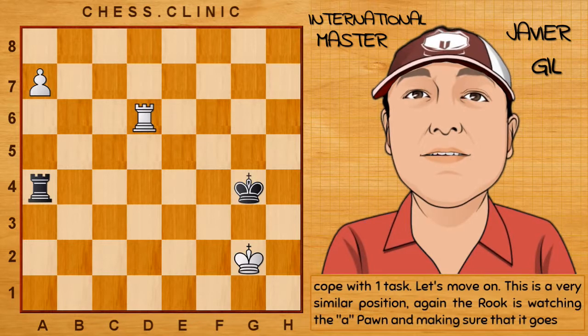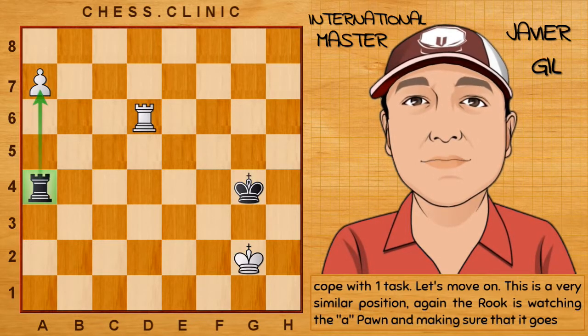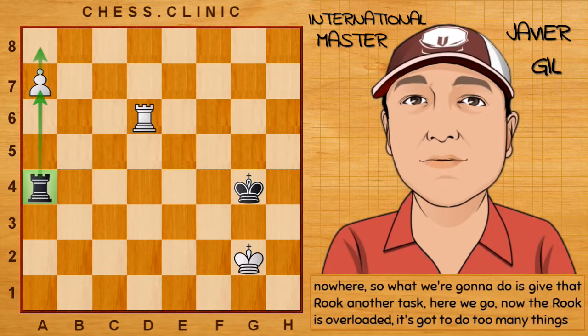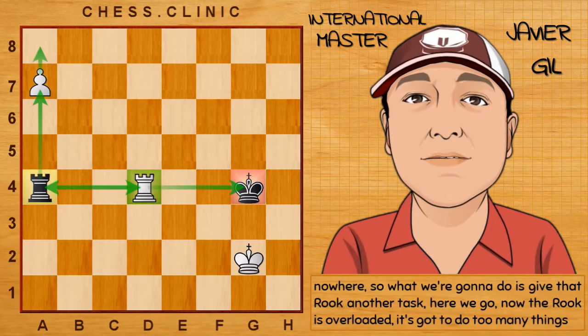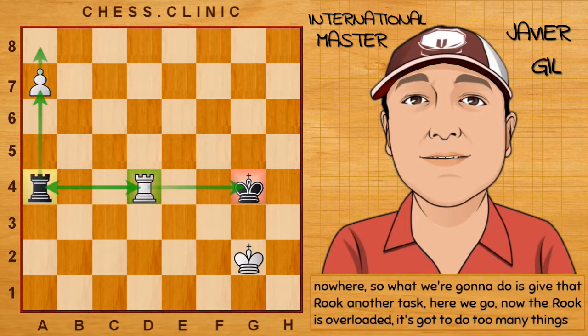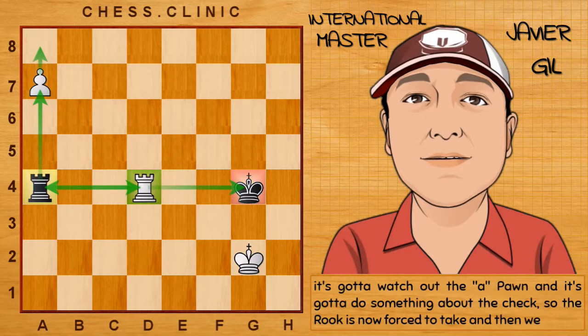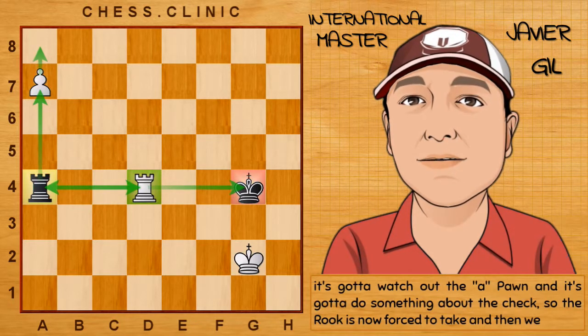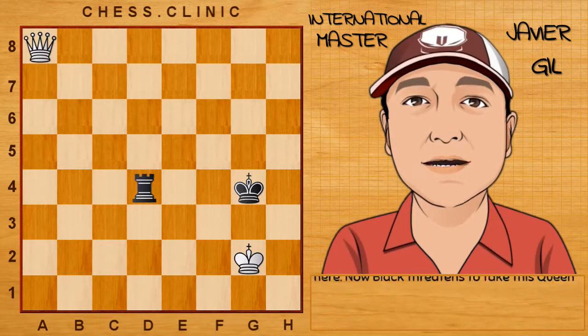This is a very similar position. The rook is watching the a-pawn and making sure that it goes nowhere. So what we're going to do is give that rook another task. Now the rook is overloaded. It's going to do too many things — it's going to watch out for the a-pawn, and it's going to do something about the check. So the rook is now forced to take, and then we promote our pawn.